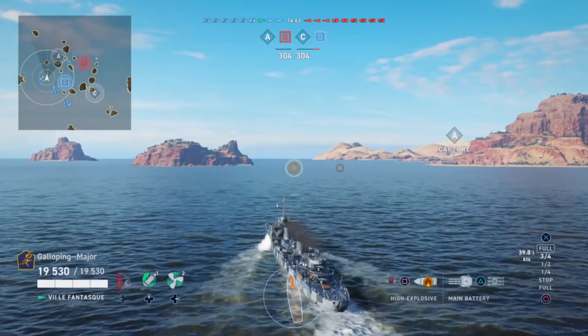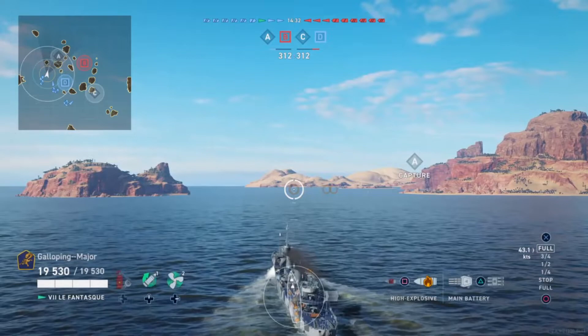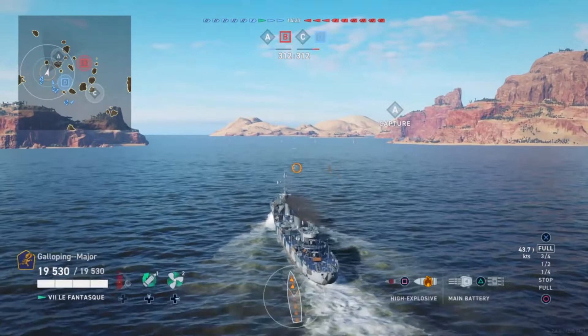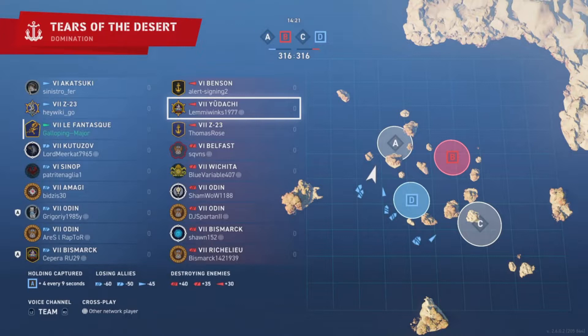One thing to note is they have added shading behind the numbers — the timer and the scores of each team — so that's actually quite nice. We can actually read those numbers when they're up against a white background. Another thing to note is that on this map, Tears of the Desert, they have removed the land that was appearing on the mini-map.